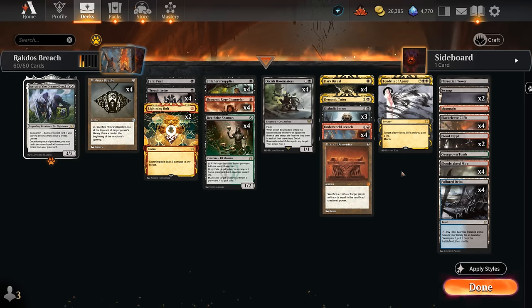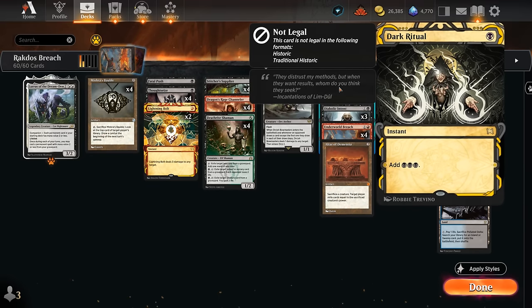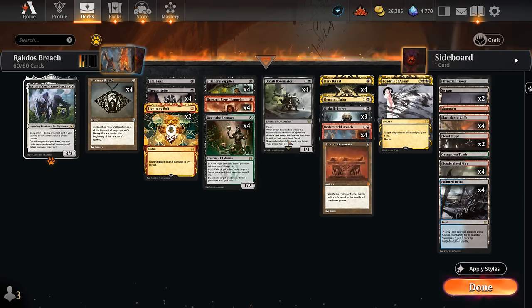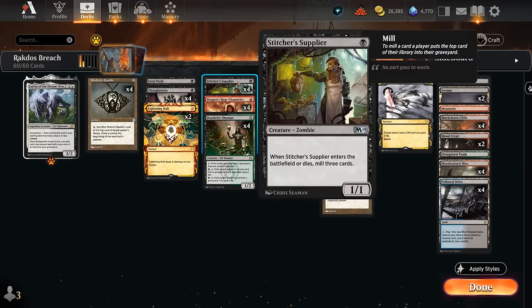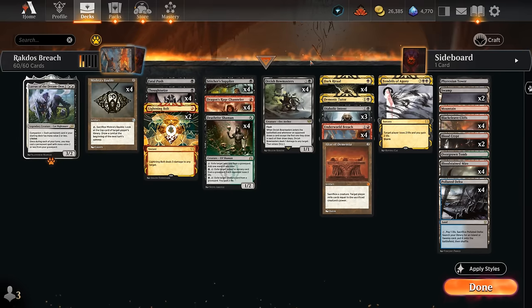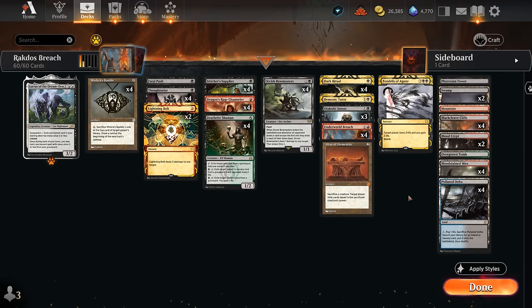We can basically set up an infinite combo — of course somewhat limited by our library size — once we combine Underworld Breach with Altar of Dementia, Stitcher Supplier, and Dark Ritual to generate a bit of extra mana, another key card in this format that enables degenerate combo decks. With Dark Ritual we can make a bunch of mana, replay Stitcher Supplier from the graveyard after exiling a few cards to escape, and Supplier essentially fuels both the Dark Ritual and itself, since we're putting around seven cards in the graveyard total once we sacrifice to Altar, paying for the cards we need to exile with Breach. Dark Ritual also pays for the mana to cast another Dark Ritual and a Supplier, even netting extra mana, and eventually we mill our Tendrils of Agony and cast it.